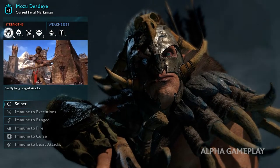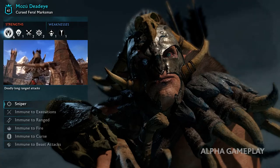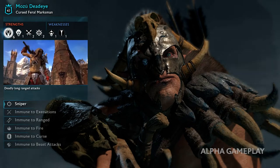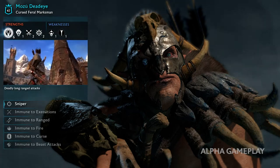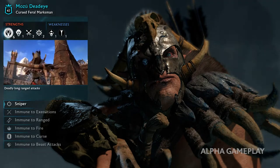In Shadow of Mordor, the Nemesis system created memorable stories of bloodshed and revenge. In Shadow of War, your followers can create entirely new stories of loyalty, betrayal, rivalry and even friendship.